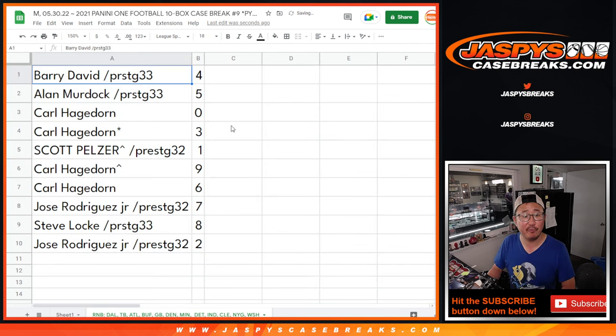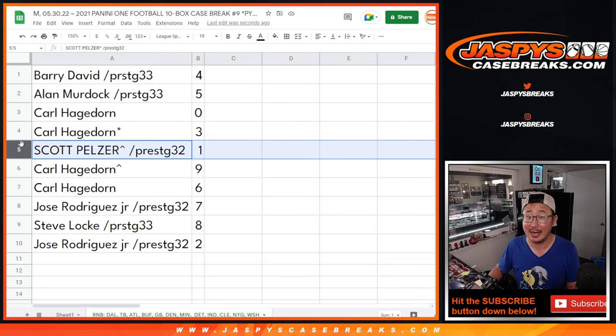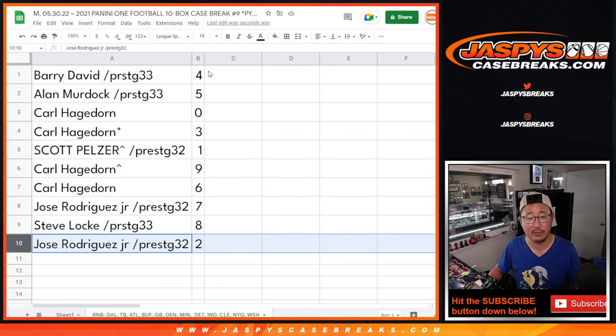Barry with four, Alan with five, Carl with zero. Remember, Carl — zero gets you any and all redemptions for that big group of teams down there where my mouse is hovering, including one-of-one redemptions. Scott, you'll still get live one-of-ones. Carl with three, nine, six; Jose with seven; Steve Locke with eight; and Jose with two.